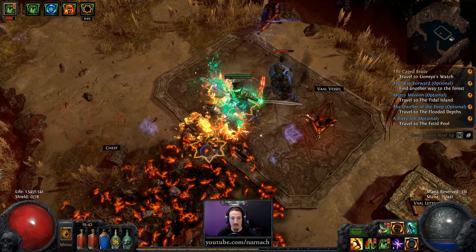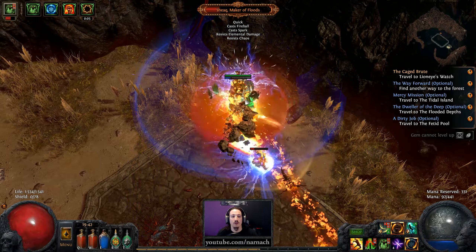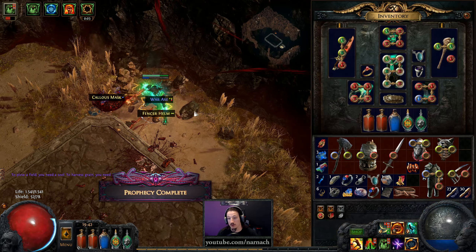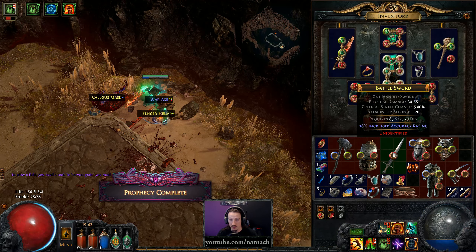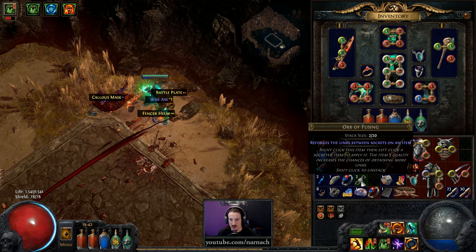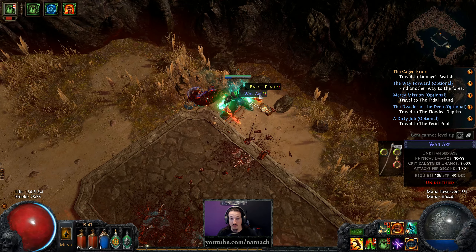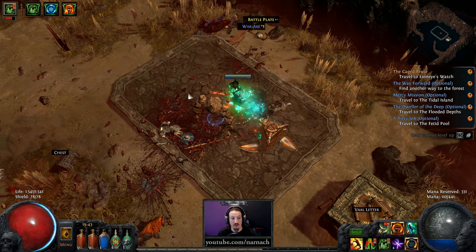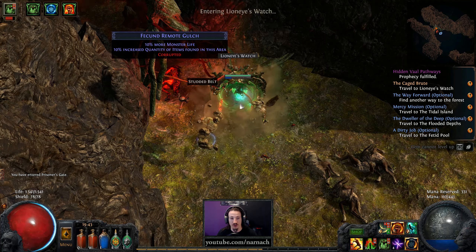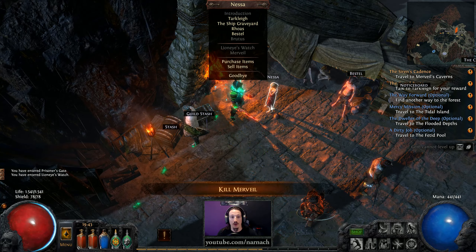We got the Guardian of the Mount — Shiak, the Maker of Floods — who is completely dead. He drops a Vaal Orb; that was the prophecy completing. We actually have some space, so let's pick up the mask, fix up the helm, and pick up the Sacrifice at Noon. Then we go back to town to empty our pockets, and then waypoint back to where we were.